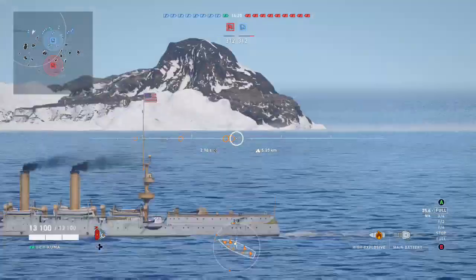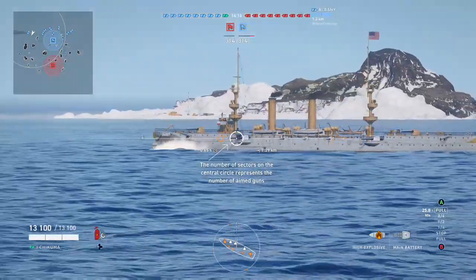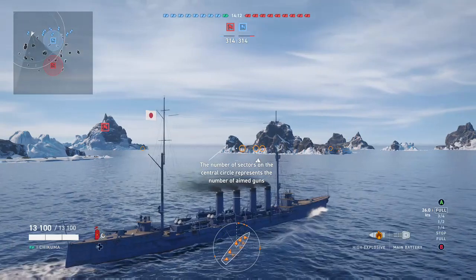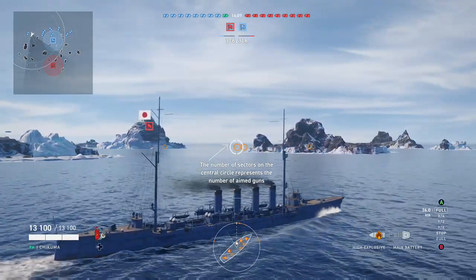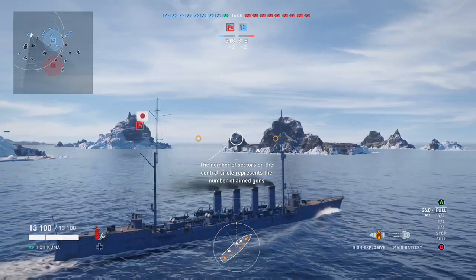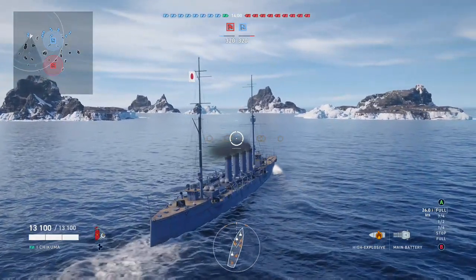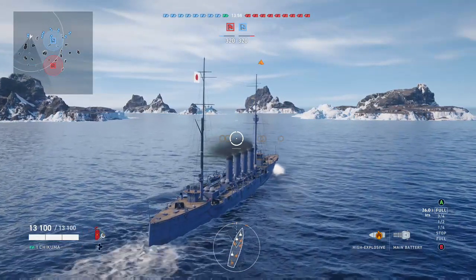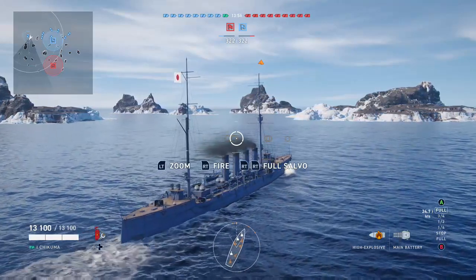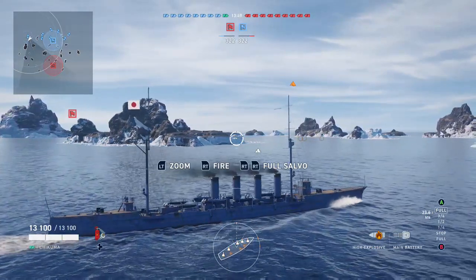Something happened on my right — someone on my own team may have fired at me, but you don't take damage since friendly fire is off on console, whereas in the PC version it is on. They're going through the tutorial explaining what the sectors on the central circle represent — guns and such in the lower left. I only have one consumable here, and tutorial notes are popping up on screen — that stuff goes away as you get higher in levels.